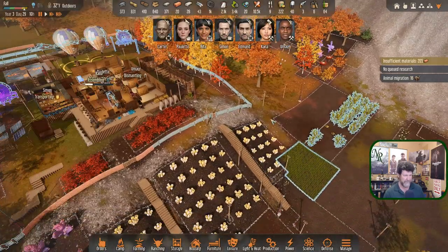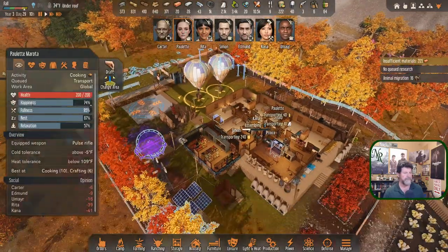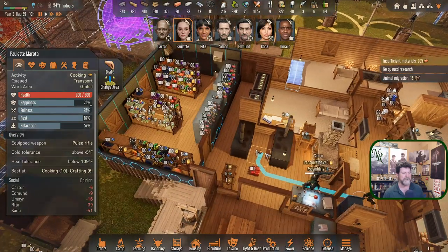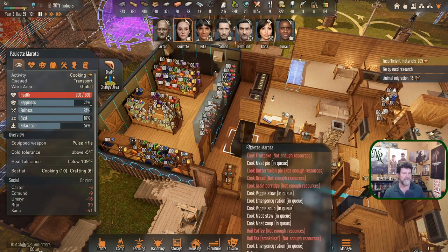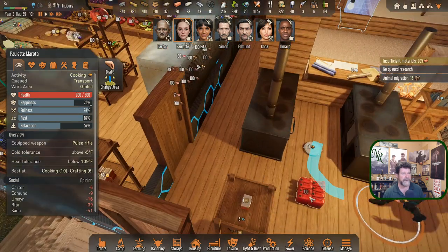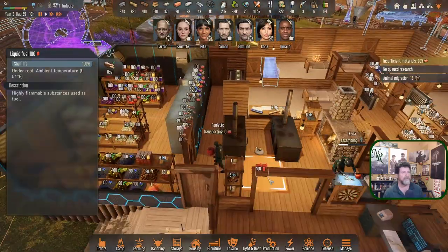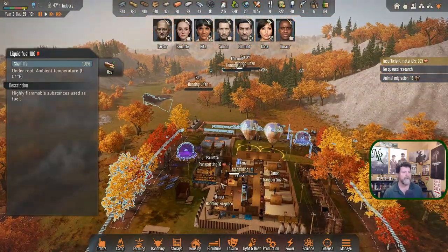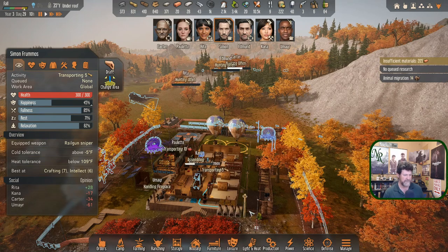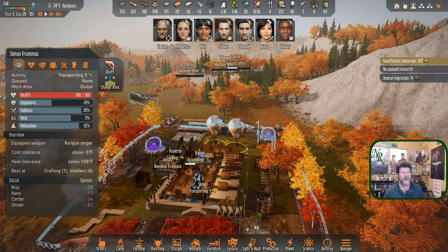Paulette is transporting. Is there nothing more she can cook? She can cook veggie stew, meat pie. Let's get some meat pie going. There's a bunch of fuel in here - Umayar already just dropped that off. Nobody be smoking around that! Simon is transporting so we'll just let him transport randomly and see what he comes up with.